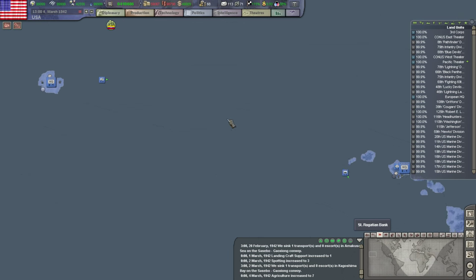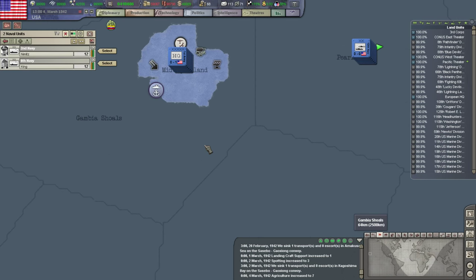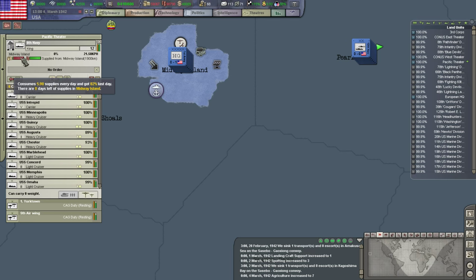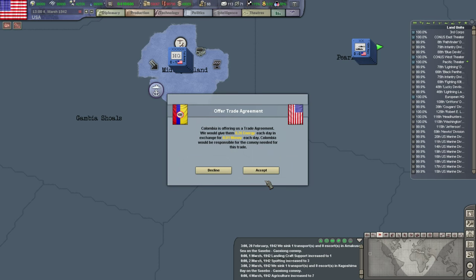I do have pretty good command over the sea — a pretty good number of patrols over there, so hopefully that's not a completely unsafe thing to do. Is there supplies left on Midway Island? Sure, Columbia.